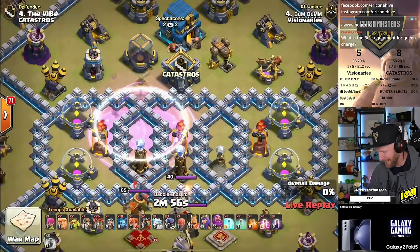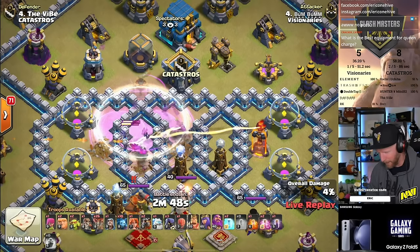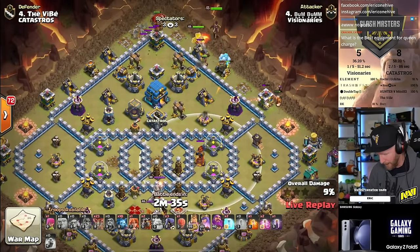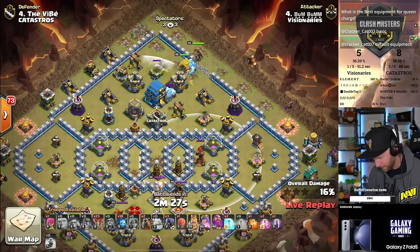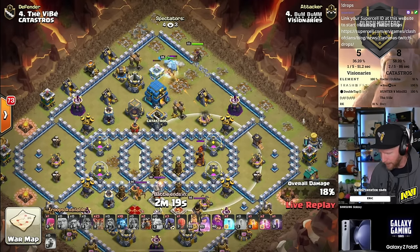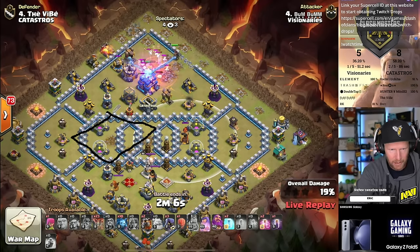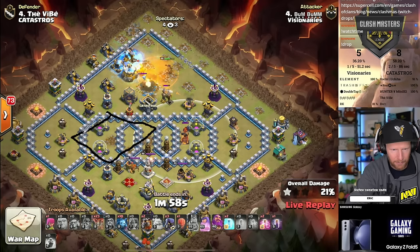Boom Boom is in with a skelly bat donut — skeleton spells aren't here, only bat spells. He finds an extra tesla there. Once again — put the teslas in the area where you anticipate lightning will be used. That way you fill the gaps and force them to go to that section of the base anyway, keeping those traps in play. With the bat donut taking out those defenses, he needs to connect the hole created by the lightning. Always envision where your hole is in the base and clear all defenses connected to the outside as much as possible.